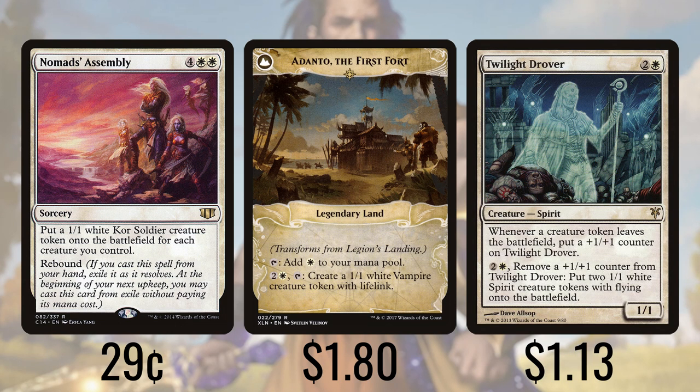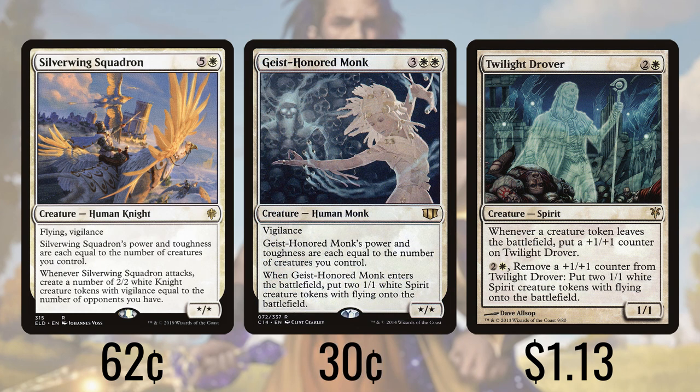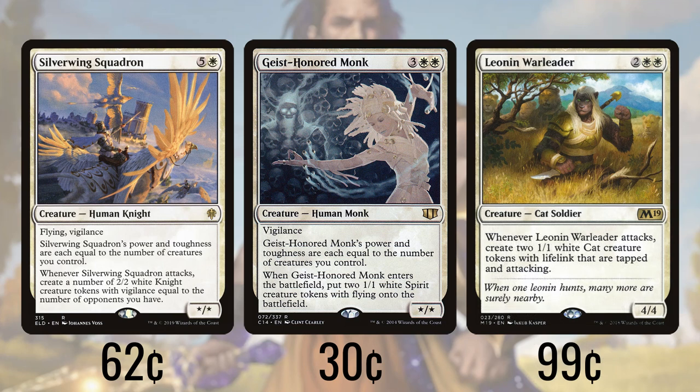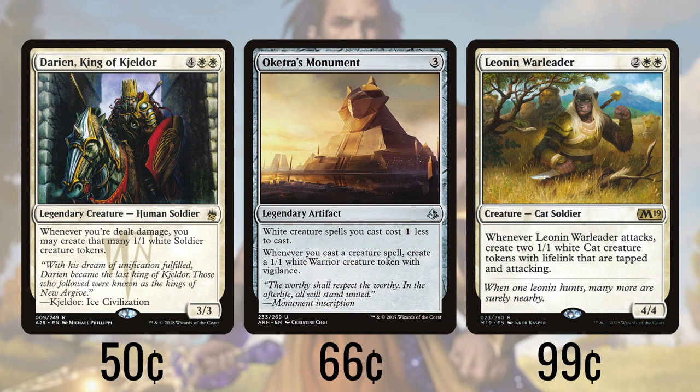Twilight Drover gets a +1/+1 counter whenever a creature token leaves the battlefield, and for every two-and-a-white counter we remove from it we create two 1/1 flying spirits. Silverwing Squadron has power and toughness equal to the number of creatures we control, coupled with flying and vigilance — making it a great threat and great blocker in the air. Every time it attacks we create a number of 2/2 white knights with vigilance for each opponent we have. Geist-Honored Monk also has power and toughness equal to our creature count and vigilance, and when it enters it creates two 1/1 flying spirits. Leonin War Leader creates two 1/1 lifelinking white cats every time it attacks, and those tokens come in tapped and attacking as well. Darien, King of Kjeldor gives us a 1/1 white soldier creature token for each point of damage we're dealt. Finally, Oketra's Monument makes our white creatures one less to cast and gives us a 1/1 white warrior token whenever we cast a creature spell.